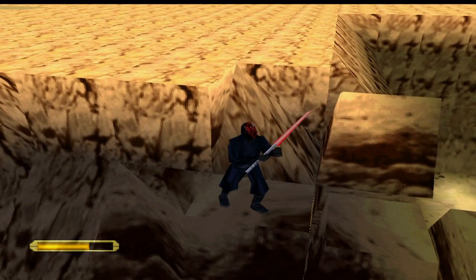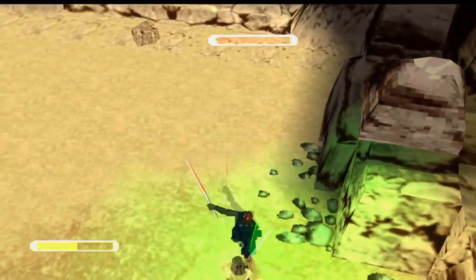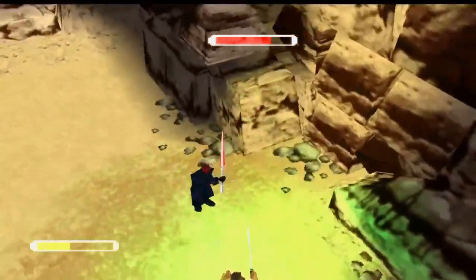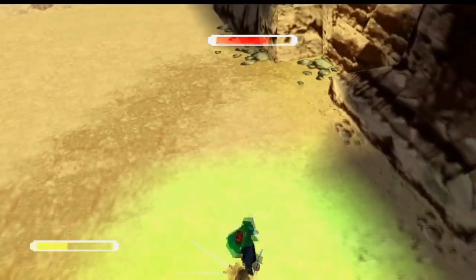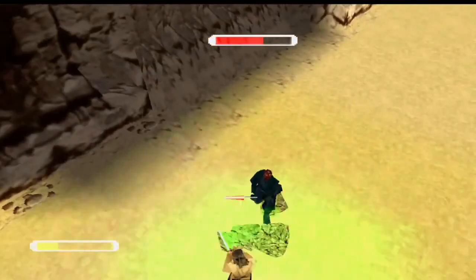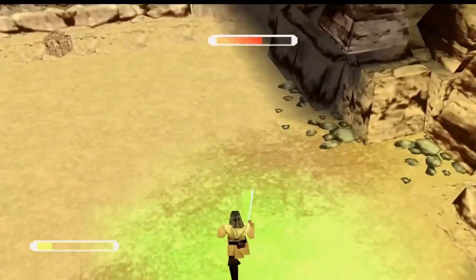So all we've got to do for this first encounter is just attack. Defend and attack. And get his health bar down to about half way. He'll throw rocks at you once he takes off.